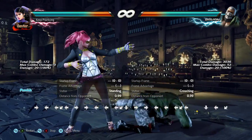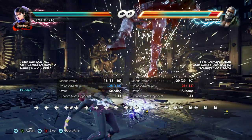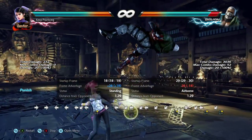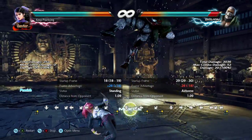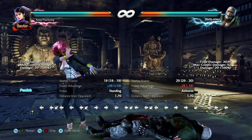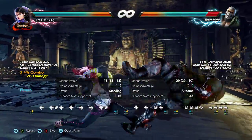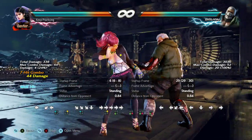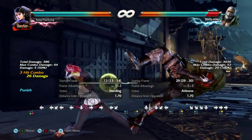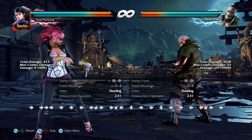Snake edge is a stagger low — notice how Brian gets all herky-jerky when you block it. It's minus 26, which means you can do your slowest launcher from crouch. For Zafina that's while-standing 2. Different characters have different while-standing punishes. You want to do whatever your biggest, baddest launcher is. If you just want to do your 15-frame launcher for now, that's fine too — launches are good in this game, they get wall carry and damage.